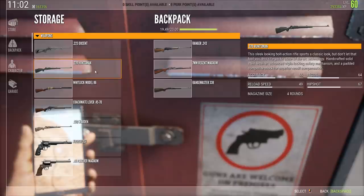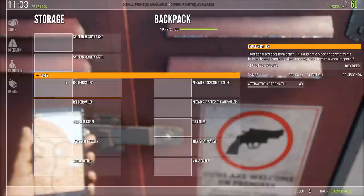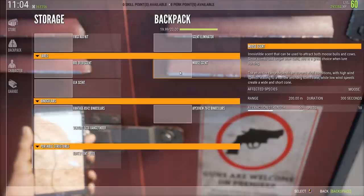Everything you have on the left-hand side is in your storage and cannot be equipped while you're out hunting. Whatever you have in your backpack you can equip during a hunt, and you don't need to be near a cache for that. Let's quickly just find the moose scent right here.